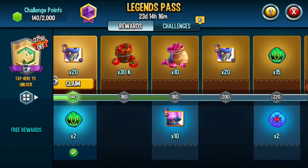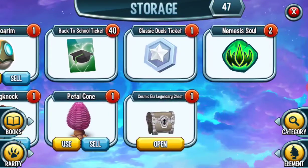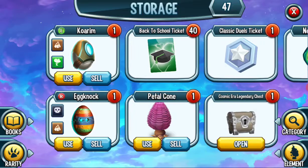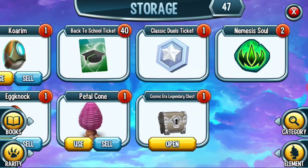Now I've gotten this Cosmic Era Legendary Chest and I do not know what we're gonna get from it. I also have these guys — I'm not hatching them because of the daily rewards. I got this from logging in: 40 back-to-school tickets. I got a Classic Duals ticket, two Nemesis Souls. Now let's open up this Cosmic Era Legendary Chest.